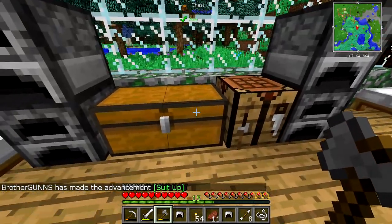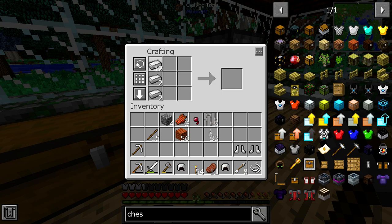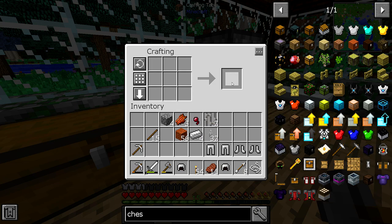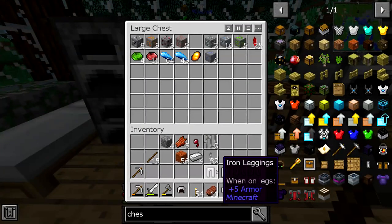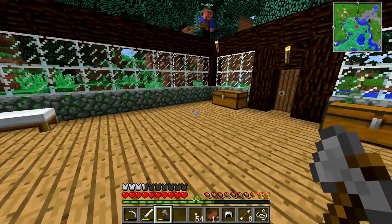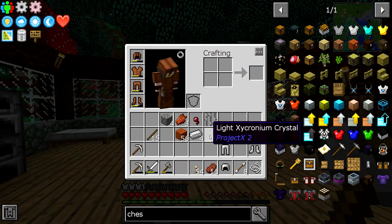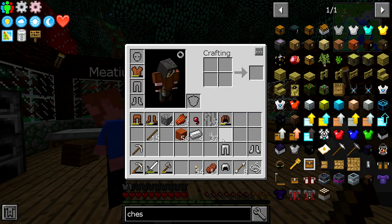I got to get more iron already, dude. Going up. In the chest you have a helmet, boots, and pants. I didn't have enough to make a chest plate yet. So you can put that stuff on, at the very minimal.